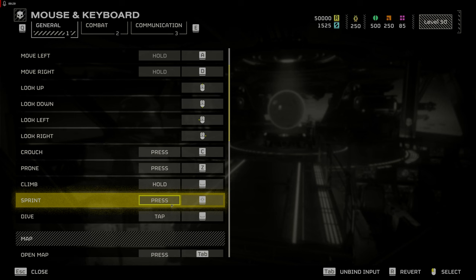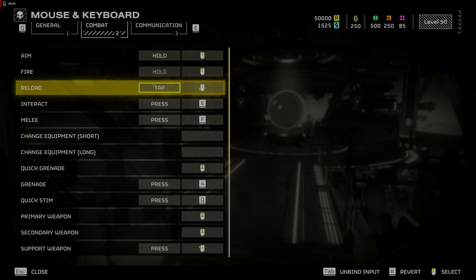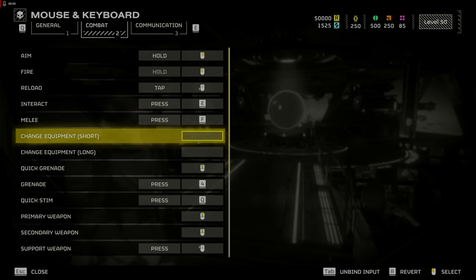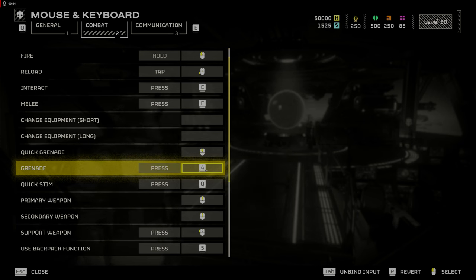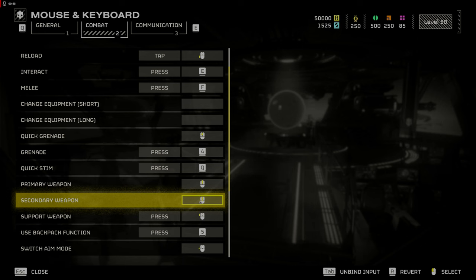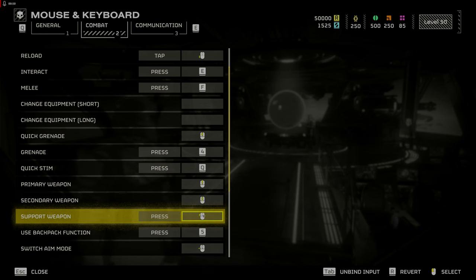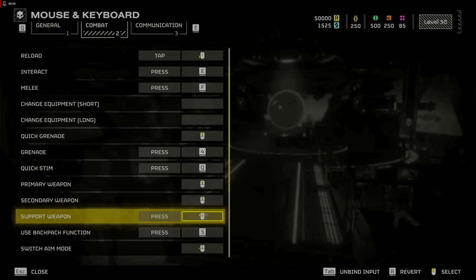Next, click Combat. Change Reload to your Front Thumb Mouse Button, Quick Grenade to Middle Mouse Button, Quick Stim to Press Q, Primary Weapon to Mouse Wheel Up, Secondary Weapon to Mouse Wheel Down, and Support Weapon to your Rear Mouse Thumb Button. This will help you switch weapons while on the run and throw grenades at the hordes chasing you.